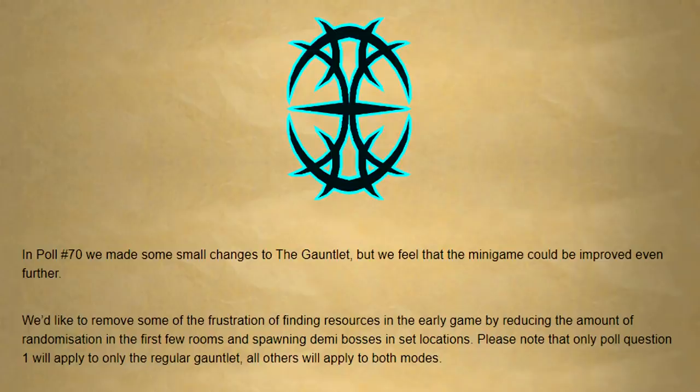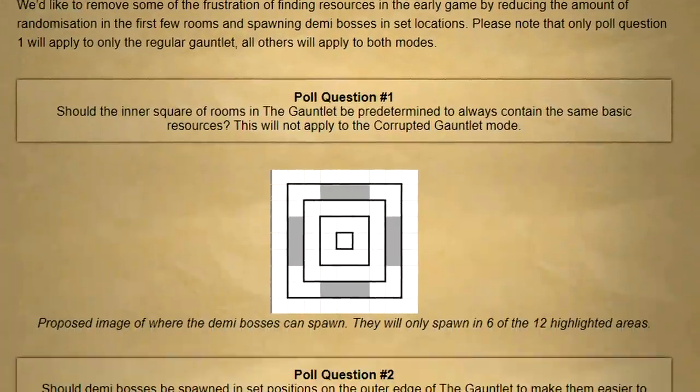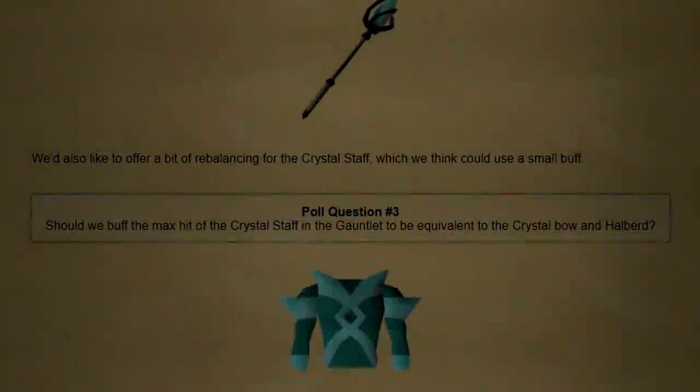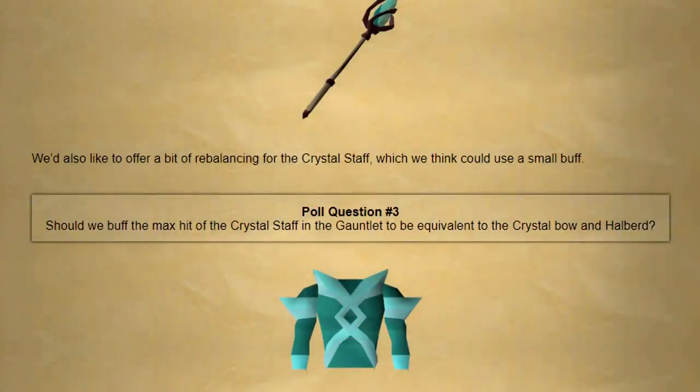Question number 1 would make the gauntlet a little bit more streamlined. Next up, should the demi-bosses be spawned in a set position on the outer edge of the gauntlet to make them easier to find? They will only spawn in 6 of the 12 highlighted areas. There's also going to be a small buff on the crystal staff, which is a gauntlet-only item — they're going to buff the max hit of the crystal staff to be equivalent to the crystal bow and halberd.